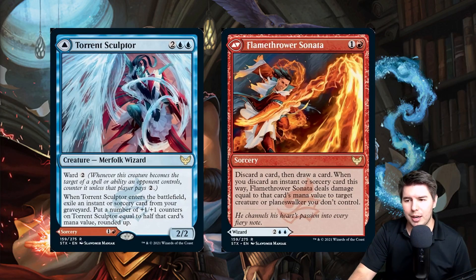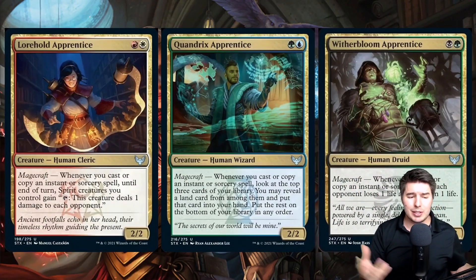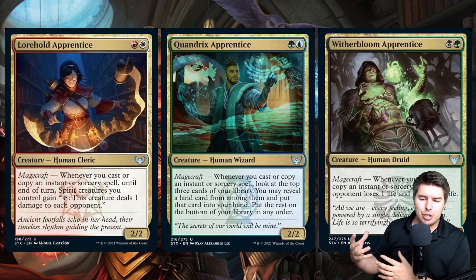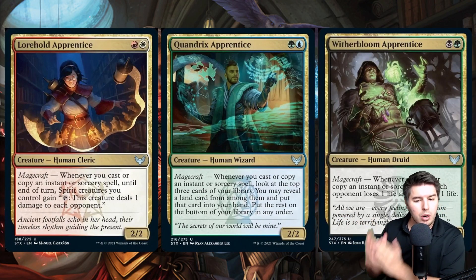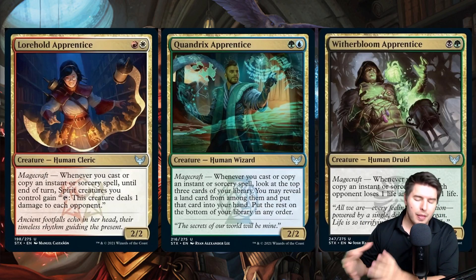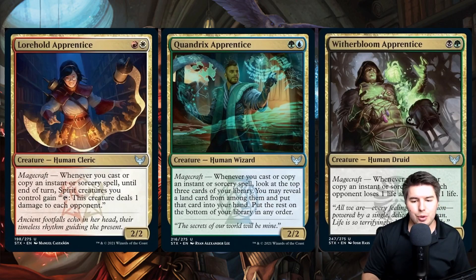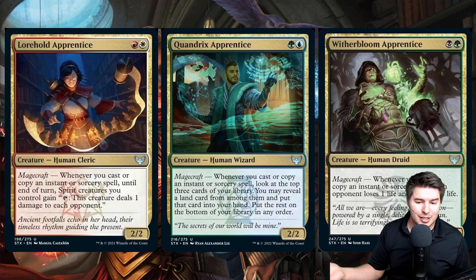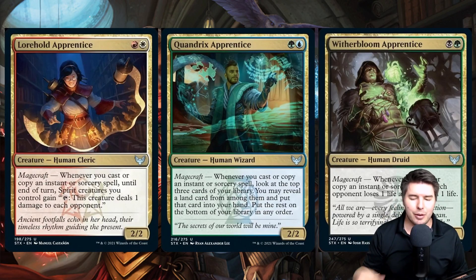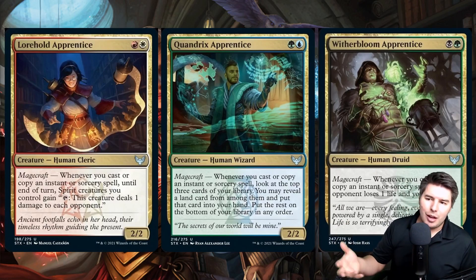We already saw Magecraft in the last video, but here are more examples. All Magecraft cards say 'whenever you cast or copy an instant or sorcery spell, do a thing.' Lorehold Apprentice — the Boros one — gives spirits you control the ability to tap and deal one damage to each opponent until end of turn. In a Spirit deck that casts lots of spells, that's a pretty fun ability.